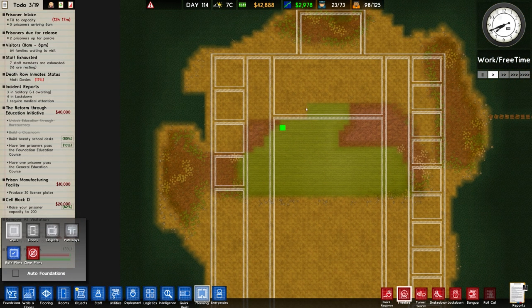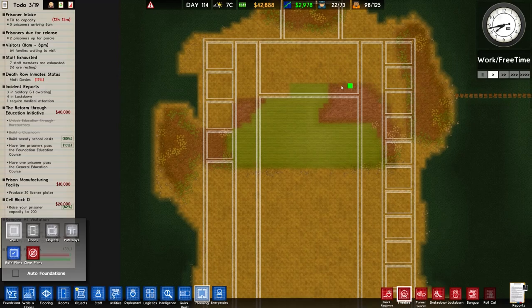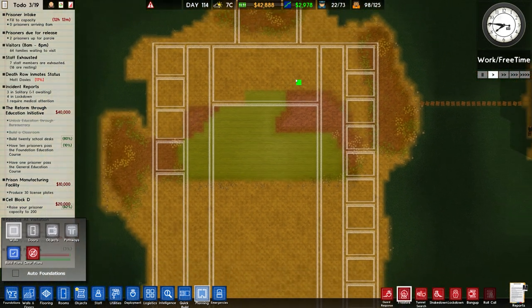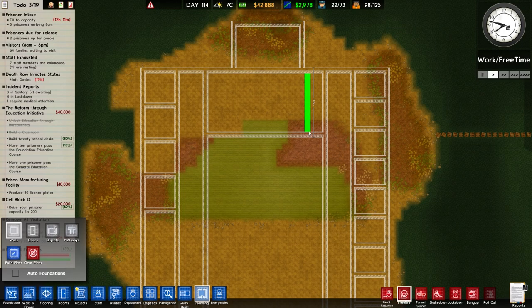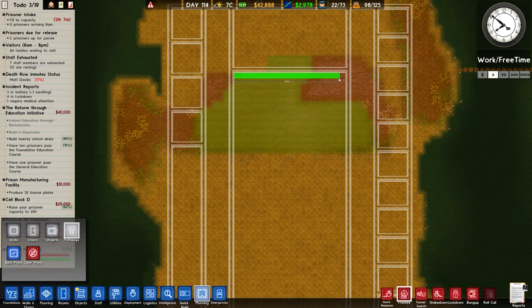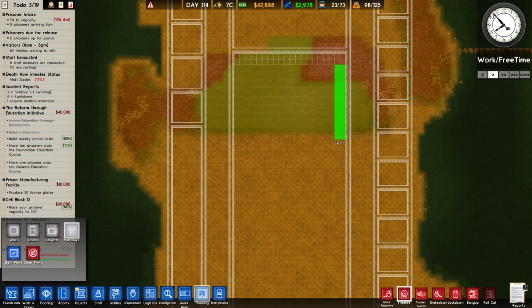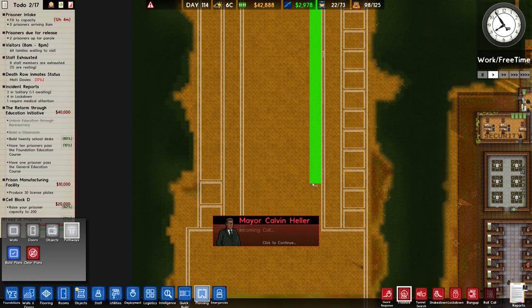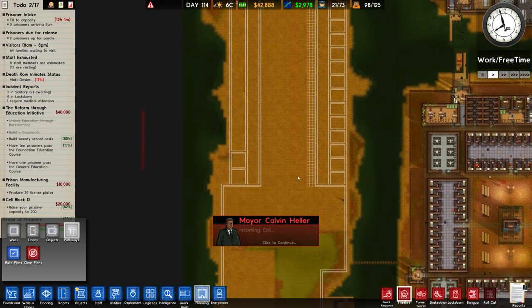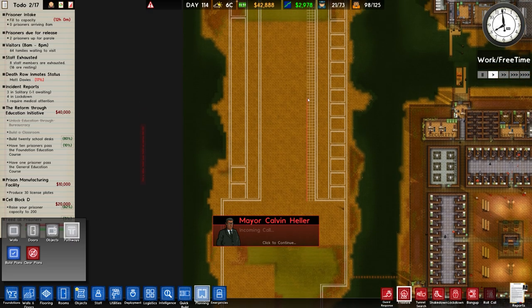Up at the top we have a distance of 12, which is a nice comfortable margin. Obviously all of the walkways — let's go with pathways, all the way along down here. The mayor is wanting a little bit of a chat, but we're not going to answer the phone. We're busy doing things.